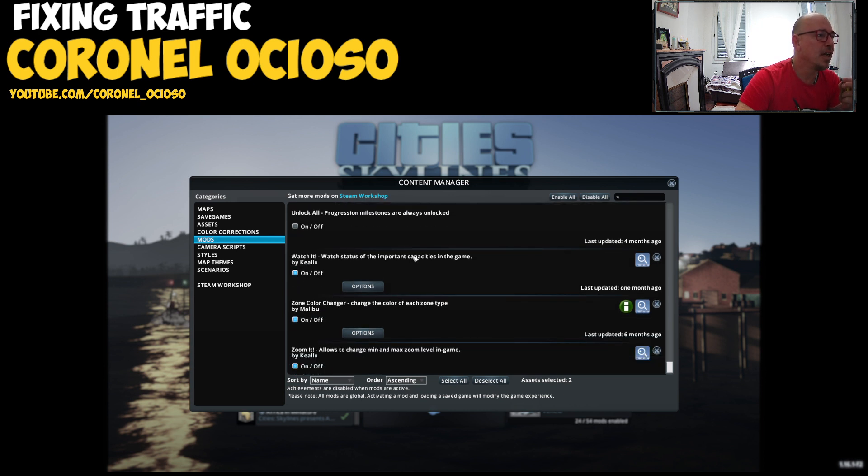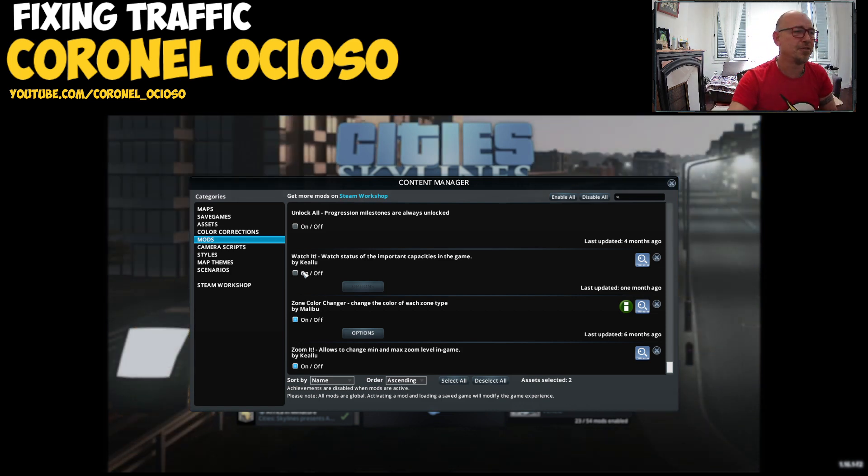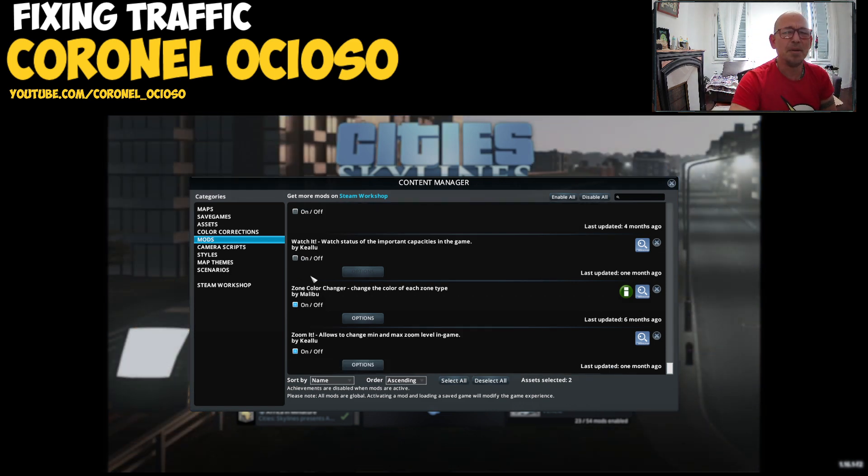Unlimited Soil — gotta go, this comes with the game. Watch It — I think this is the one that makes a nice little strip on the side with info views. Sun Color Changer — sometimes I use it to get more contrast in the sun, but gotta go. Zoom It — that allows you to go deeper in the simulation and look closer at what the sims are doing, so that one stays.